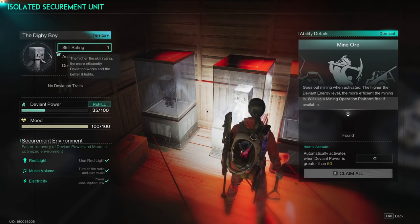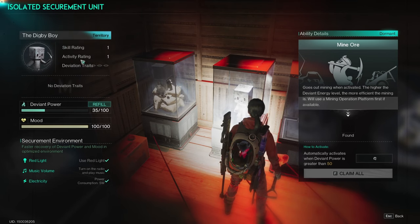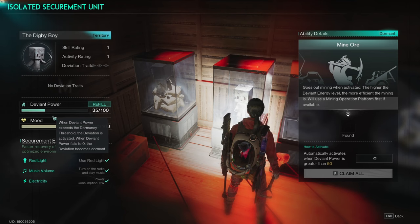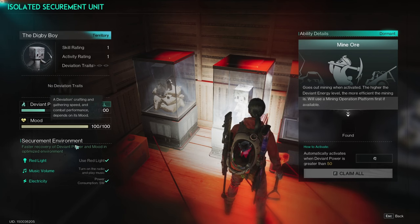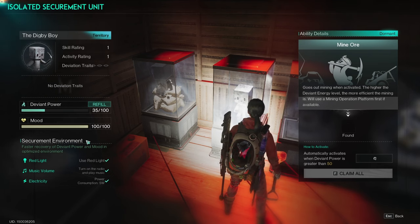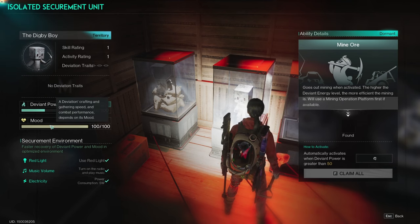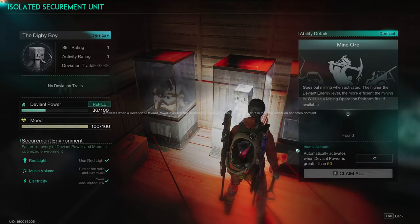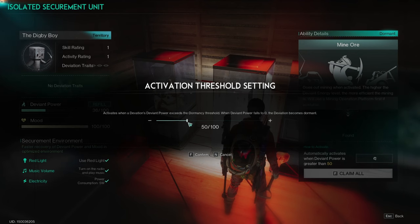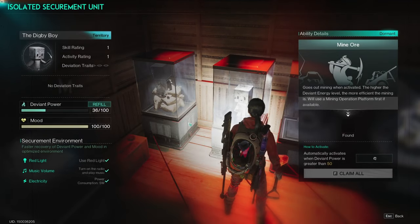One thing you want to watch out for with any of these: on the left side of the screen you're going to see deviant power, mood, and securement environment. Mood affects the gathering speed — or if it's a combat or crafting one, the crafting speed or combat performance. Power is what allows it to trigger. I have mine set to trigger at 50, which means once it starts going out it'll gather for longer periods of time.